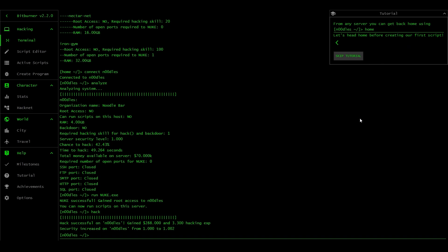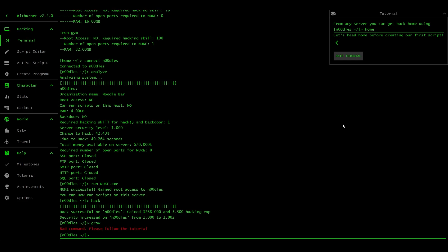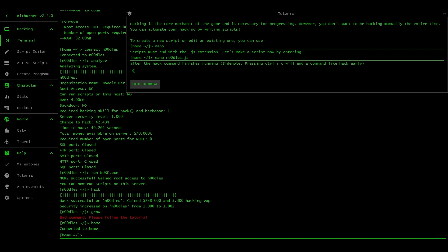From any server you can get back home using the 'home' command. You can see we're back to the home prompt - no longer on noodles. Hacking is the core mechanic of the game and necessary for progressing, however you don't want to be hacking manually the entire time. You can automate your hacking by writing scripts - and that's the big draw for this game. To create a new script or edit an existing one you can use 'nano' from the home prompt. Scripts must end with the .js extension. Let's make a script now by entering 'nano noodles.js'. Side note: pressing Ctrl+C will end a command like hack early.